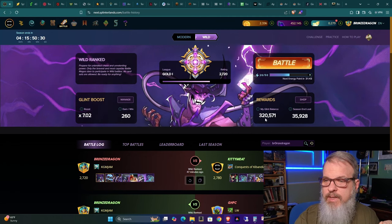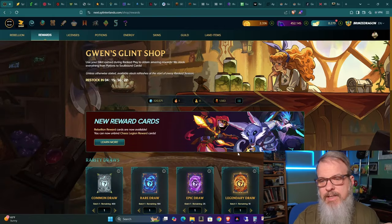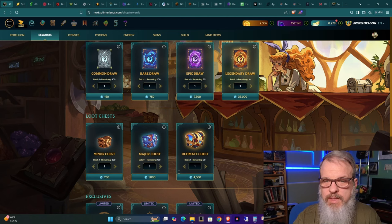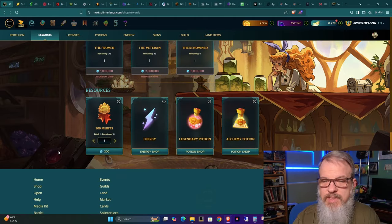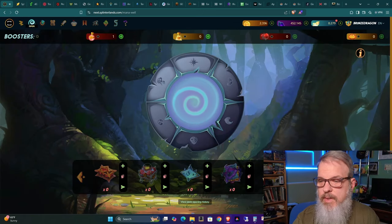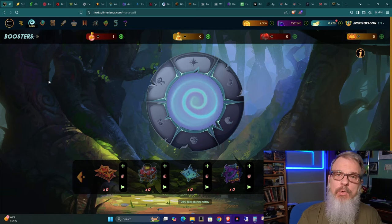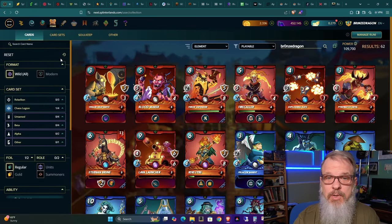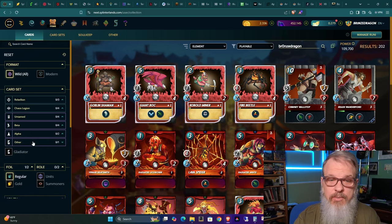Let's go ahead and go in the shop. We have 320,500 glint. I've been watching a few different videos over the last week or two since the new prices went up for the rarity draws and the loot chests and the new card set came out, which I need to start working on with this account. It must be said that merits are still a good use of your glint if you're playing the game, because the merits will lead to gladius cases.